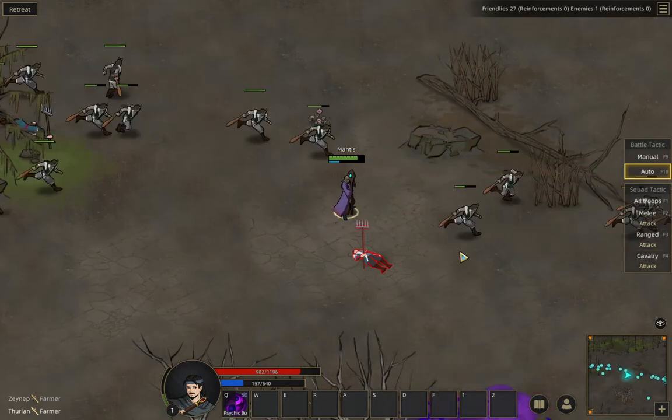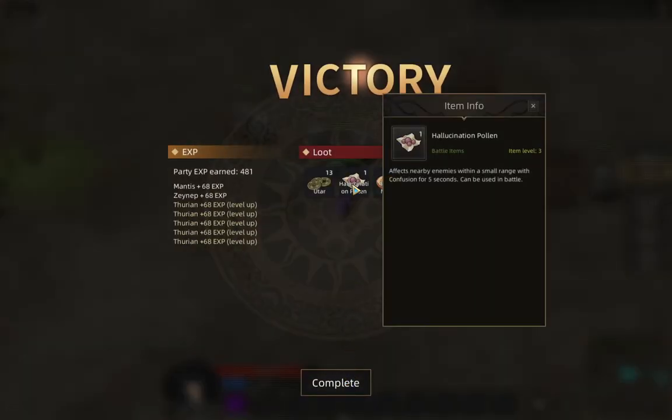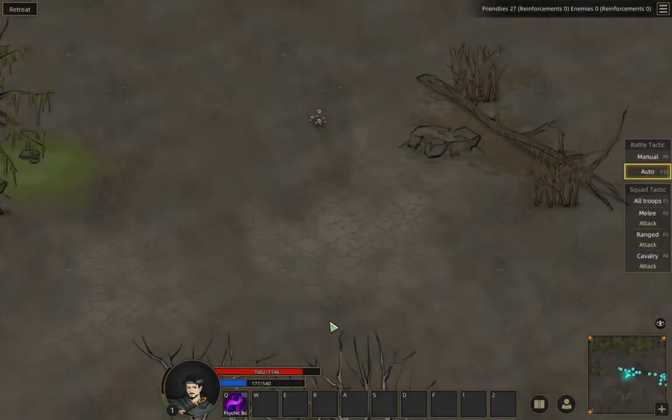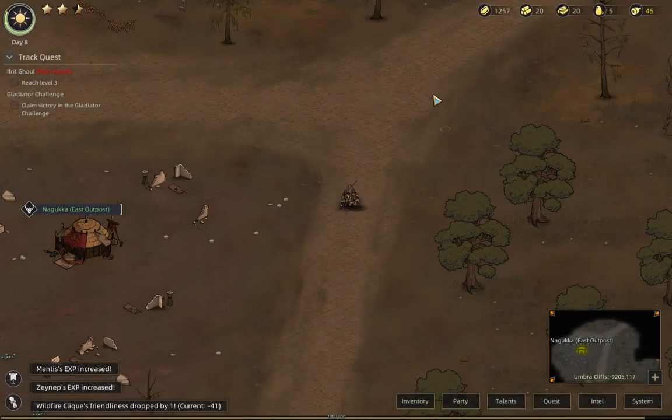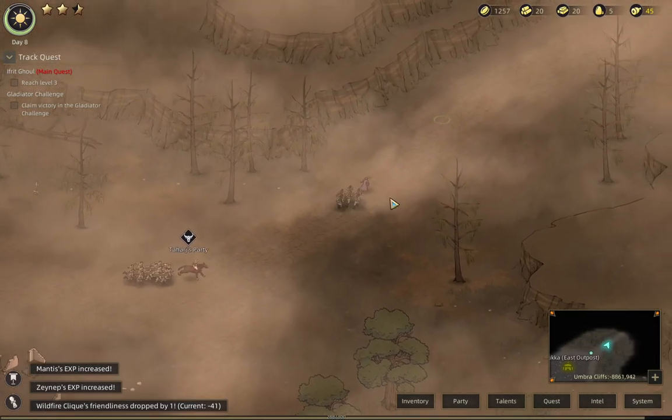We're going to hold down Control just to let the battle play itself. These look just like the spirit potions from earlier, but this is not quite as exciting, so we'll just pawn that off. Our Thurians have now leveled up, and we'll continue to do this.